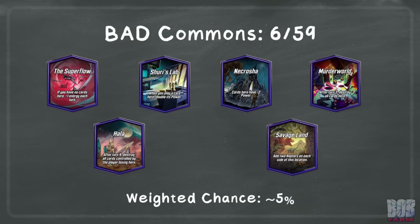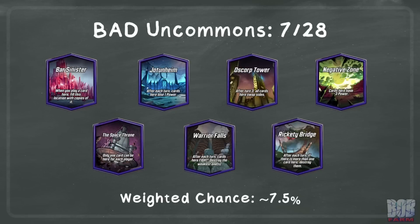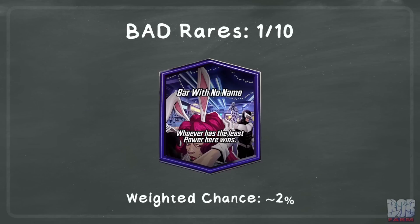Weighted against the rough odds of a common location appearing, I get approximately a 5% chance of a negative outcome. Moving to the uncommon locations, there are 7 out of 28 with generally negative outcomes. Ongoing cards could run into Isle of Silence, and cards you want to keep could end up in Klyntar, but generally these locations affect most cards. Weighted for the chance of uncommon locations, I get approximately 7.5%.